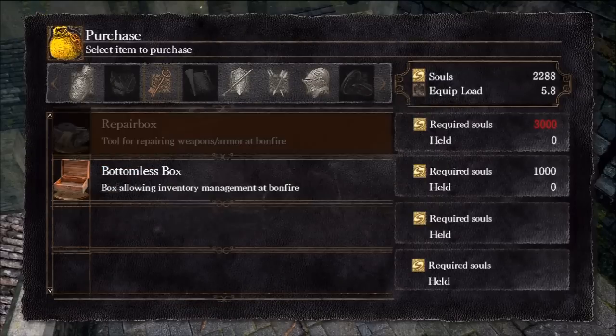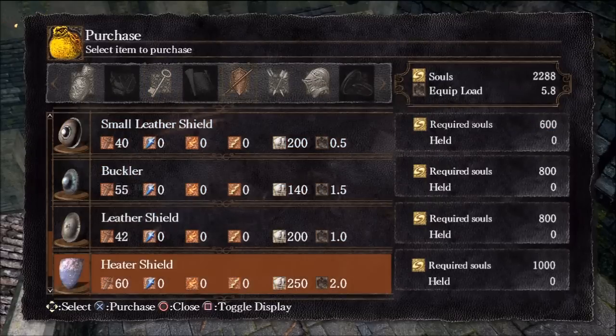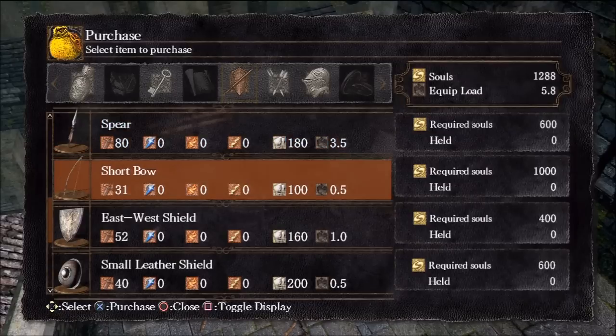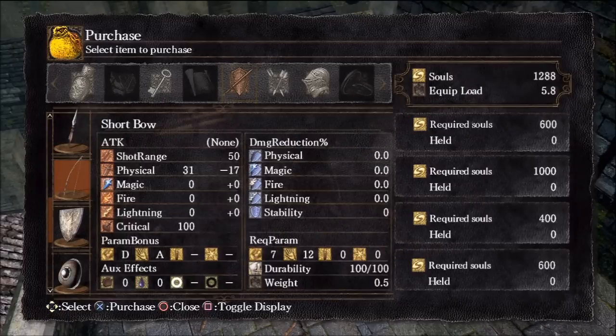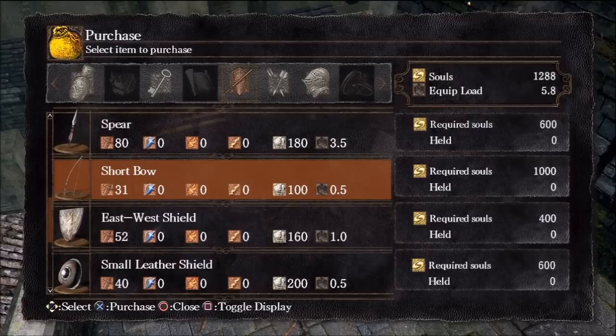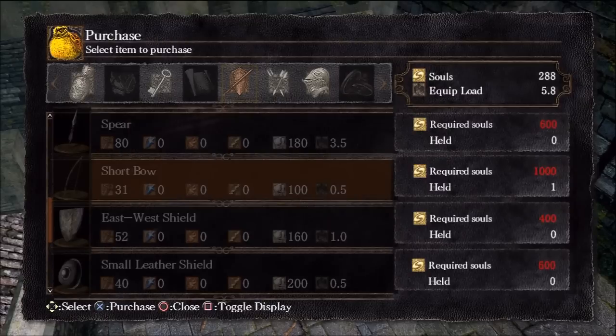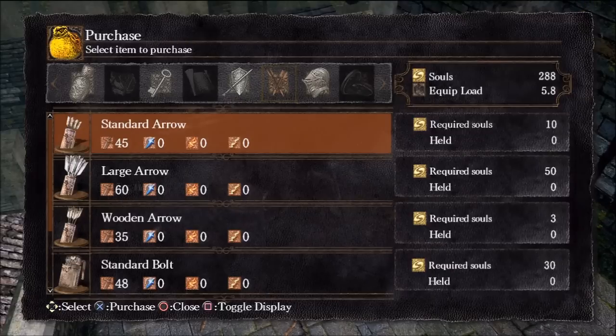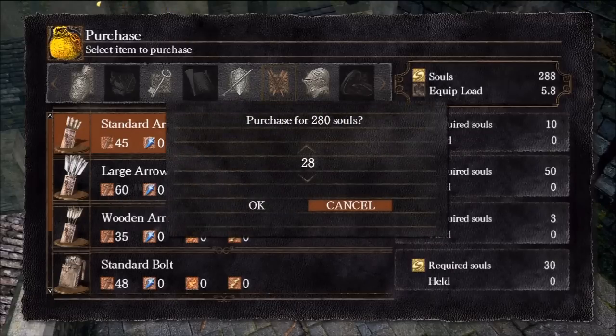We're going to pick up the residence key to access all the loot. We definitely want the heater shield for its 100% physical damage reduction. Our shields so far have all been lacking, so it's about time we get a good one. I also want the short bow because ranged attacks are going to be a necessity soon. I don't quite have enough dexterity yet, but I only need to raise it once. The remainder of my souls will go to buying cheap arrows.